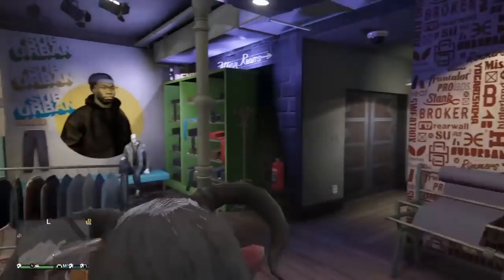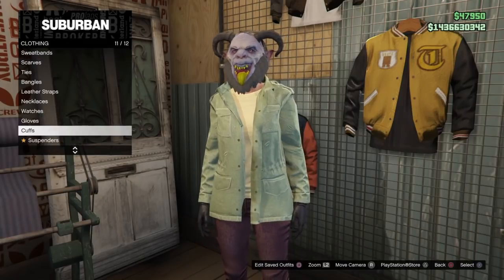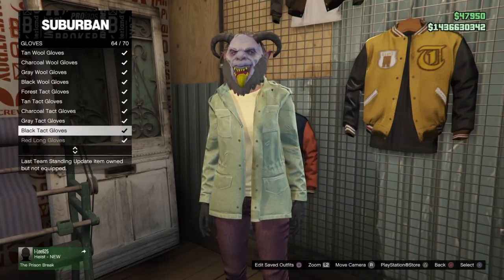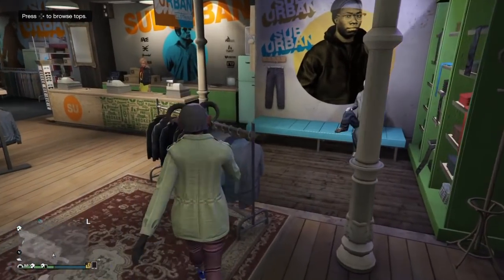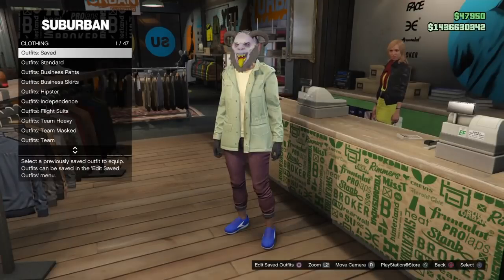Once you have this outfit, you do not need to save it. Because this glitch will only transfer one outfit at a time, that one outfit is going to be your current outfit. When you go to the counter at the clothing store, you'll just have this current outfit on. As always when I'm doing any glitches and testing components, I usually have one saved outfit on the account — the saved outfit here was the one that had the CEO armor.